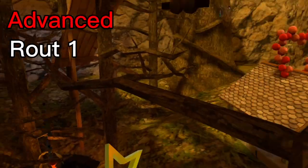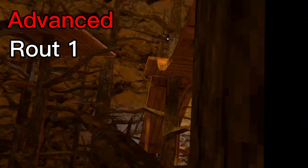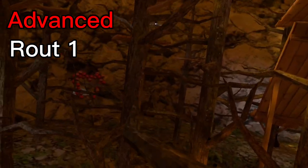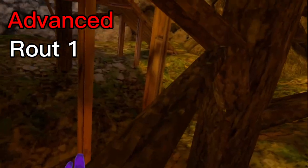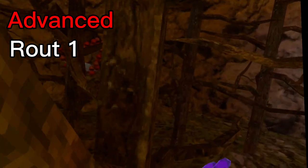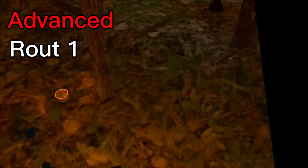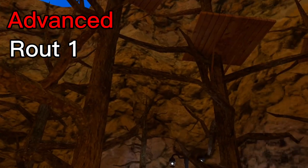This is an advanced route I commonly use. If I'm jumping and I end up on this branch, I go here, here, over here, hit off this, stomp, jump over to here, and instead of going up or over there, you want to come here and hit down like that.